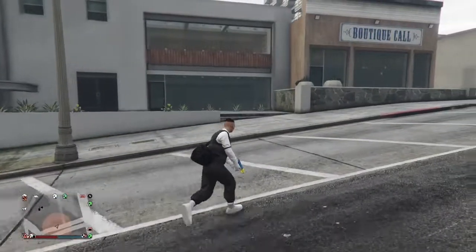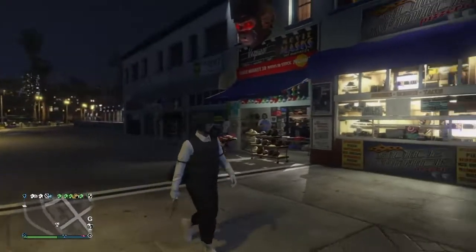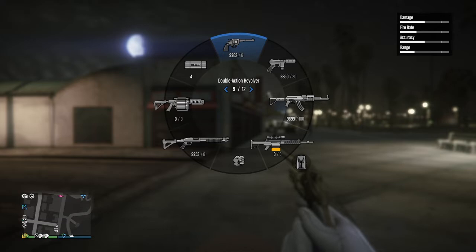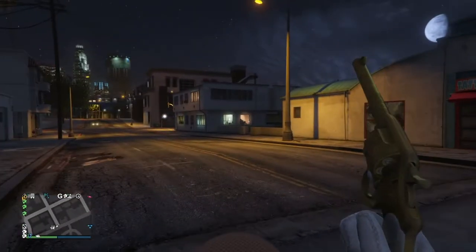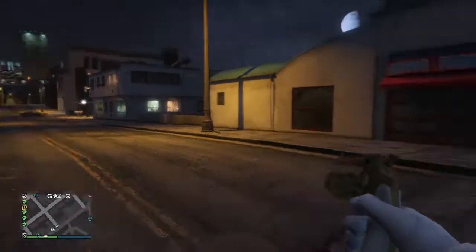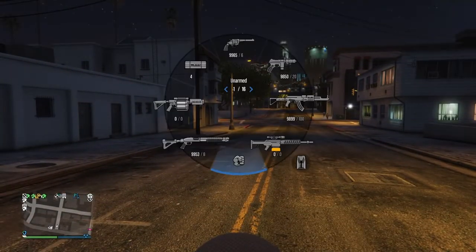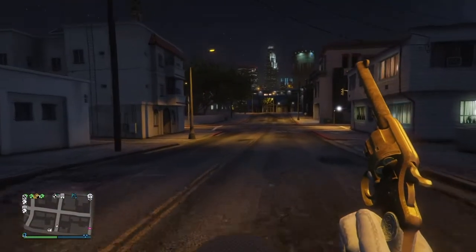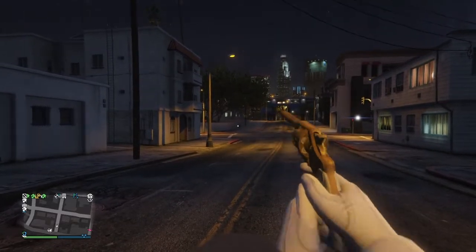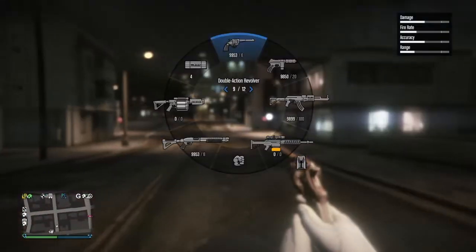Now let's get into the third glitch — the rapid fire revolver glitch. What you will need is a Double Action Revolver. For the first part, press L1 and R2 at the same time, which should fire a bullet, then shoot the rest of the bullets and you will see that the last bullet triggers a rapid fire of all the bullets in the clip. This is a really cool glitch if you want to kill the police easily or test it on your friends in a revolver fight. That was the third glitch — now let's get into the fourth glitch.